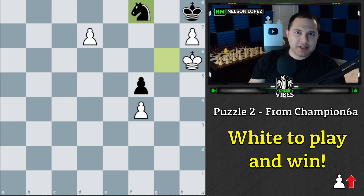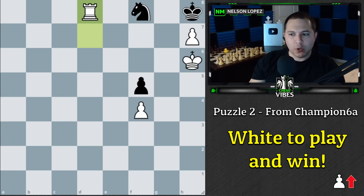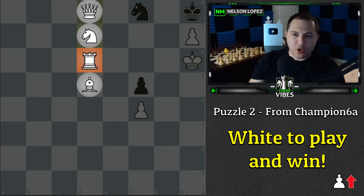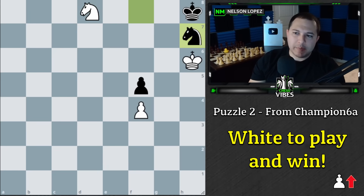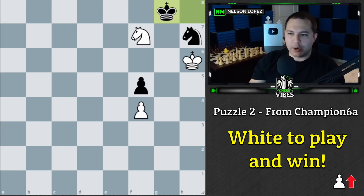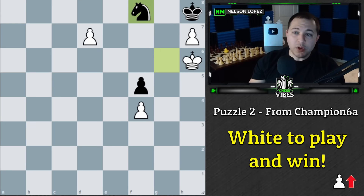The rook also stalemates black, so we don't want a rook or a queen. We could try a knight with the idea of coming in for checkmate, but black will move the knight, maybe take the pawn, and now there's a square the king can escape — it's actually just a draw. So the only way we win is to promote to a bishop.